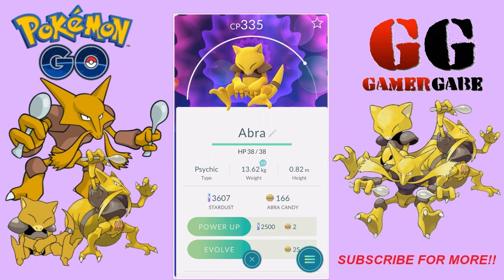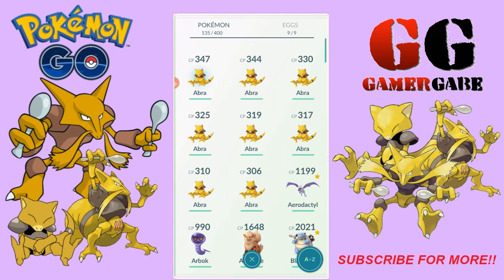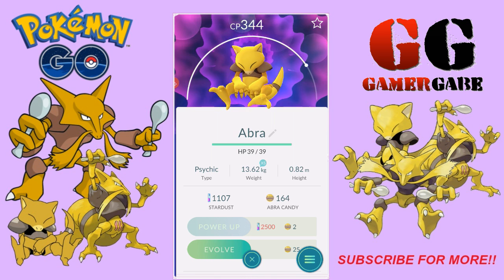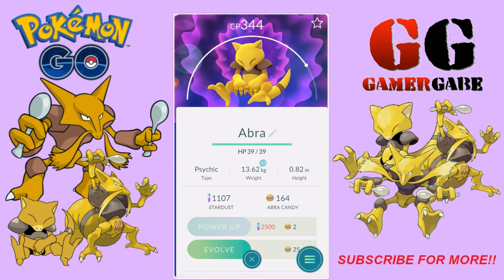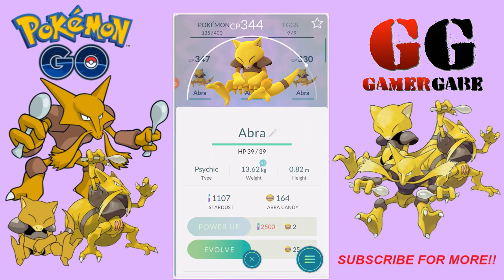If I power this one up — I do have dust — it's at the level where it takes two candies. This one takes three. So by the time this one gets to that level, the CP and HP will be a lot higher. This one's at the level where it takes three candies and this one's at two. So by the time this one gets to the level of the one that takes three candies, the CP and HP are going to be a lot higher. That tells you right there which one's better — so this one's going to be better.